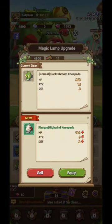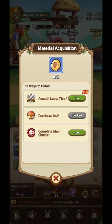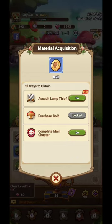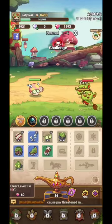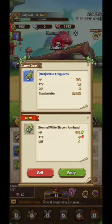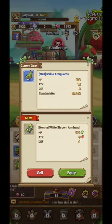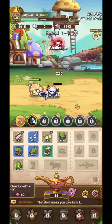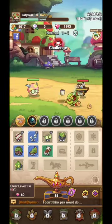When those equipment drops come in, it shows you whether they're better or worse. The red arrows mean the stats are worse; the green arrows mean the stats are better. So you want to equip the better stats. You're only allowed to equip what you have unlocked.